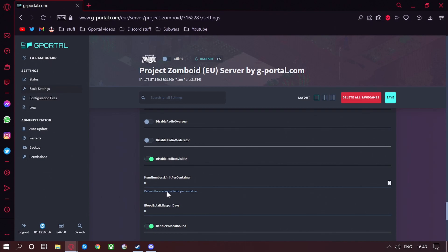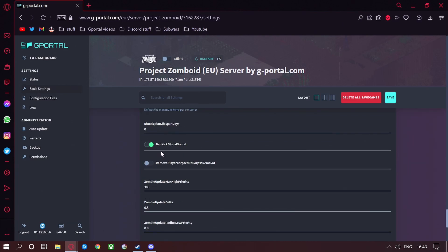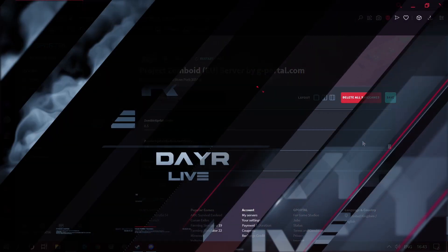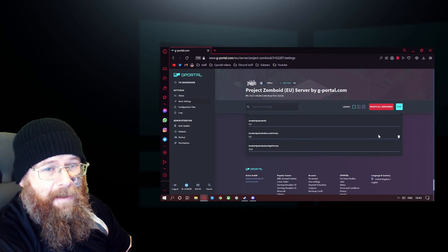Item numbers limit per container — zero. Blood splat lifetime in days — zero; you don't want that too high because it will lag the server. Bancake global sound — leave as is. Remove player corpses on corpse removal — leave as is. Zombie update max high, max high priority — 300, but you can change that to whatever you want. Zombie update delta and zombie update radius low priority — leave as is, as well as radio high priority.